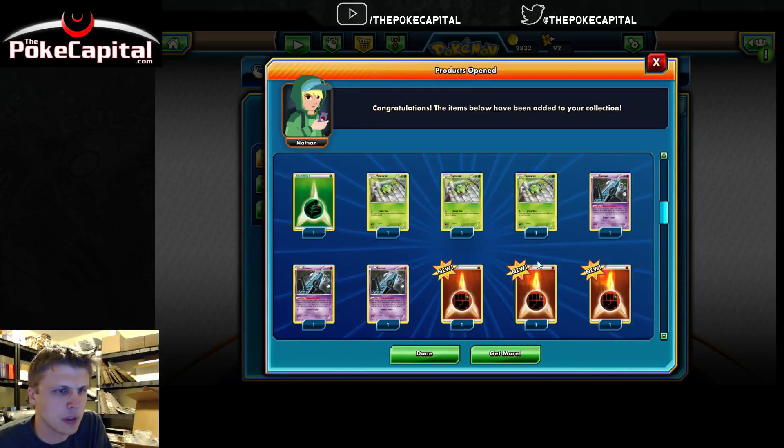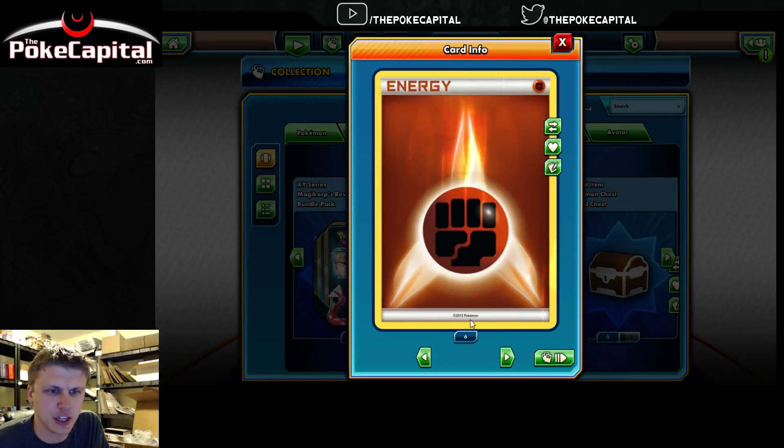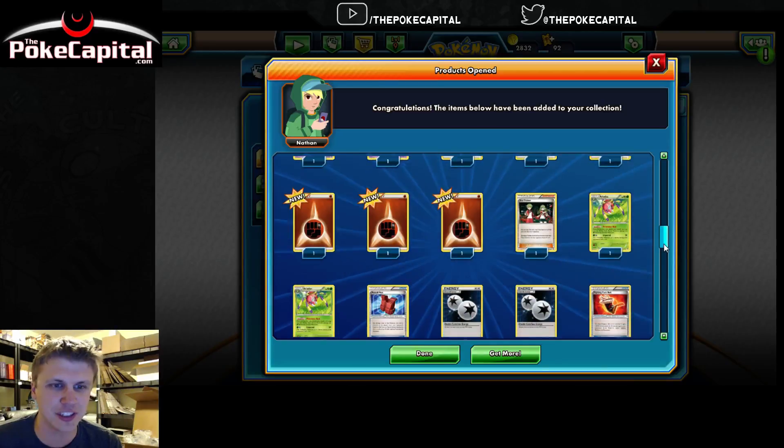It looks like once you open them, I think the cards are locked. Got six new Fighting Energy. Okay, they're not locked. Six Foil Fighting Energy — interesting! So that's pretty cool. We get Foil Fighting Energies in there.